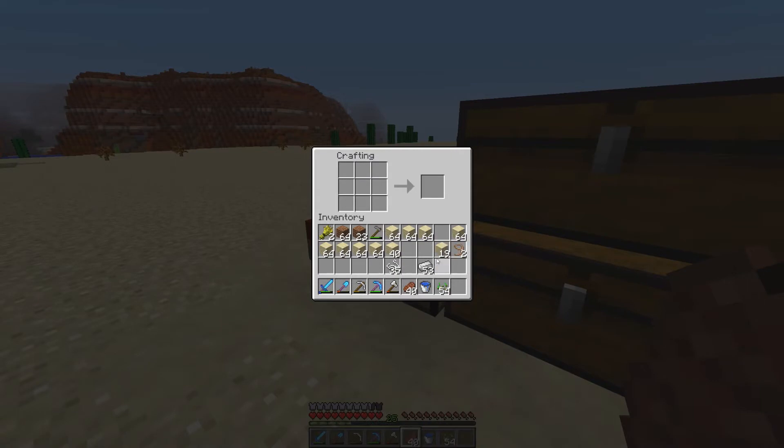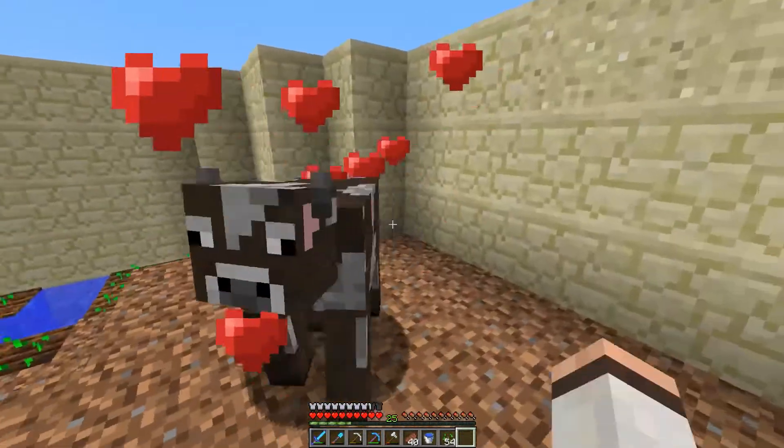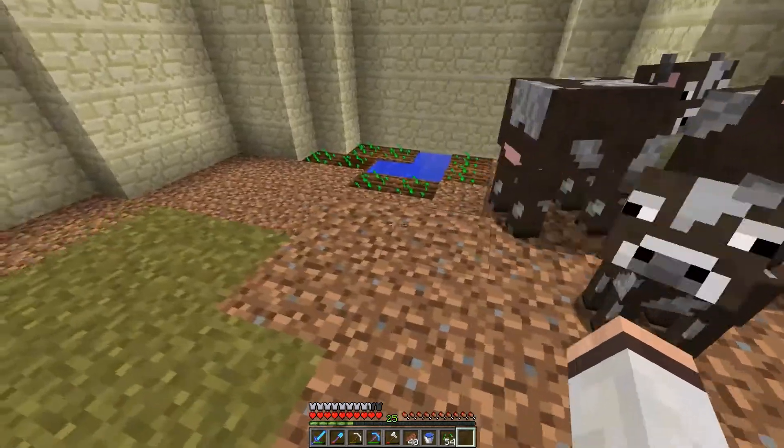Let's make some cauldrons — let's make three. And also, let's breed the cows. Hey there! Breedy breed breed. Like a little baby. Aw, the first offspring of the zoo. How cute.